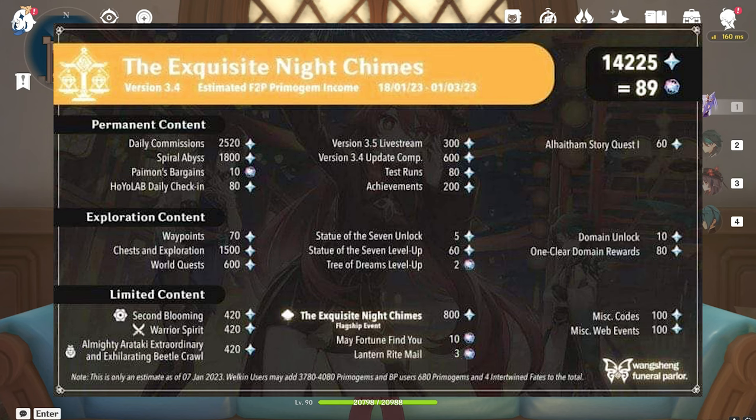Then you can watch the 3.5 live stream and get 300 gems from there. From version update server compensation you can get 600 gems. Test runs give a total of 80 gems.